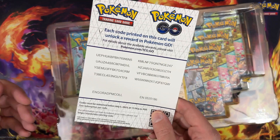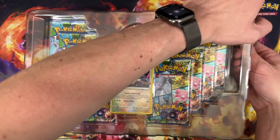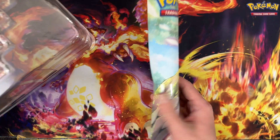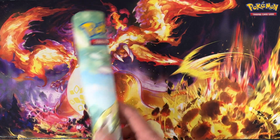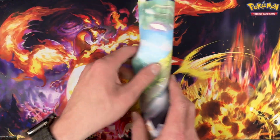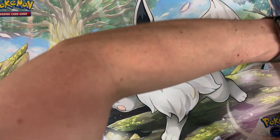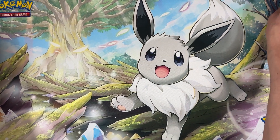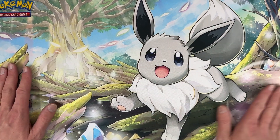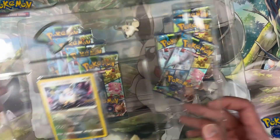You guys want some Pokemon GO codes? There you go — have fun, hopefully you know how to redeem those. If you don't, I'm sure there's directions somewhere. Oh, I did not realize this came with a playmat — that's awesome! It's a shiny Eevee. Okay, I guess we'll use this playmat for all the Eeveelutions this week.